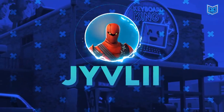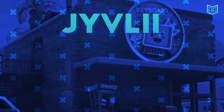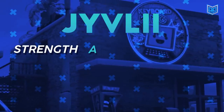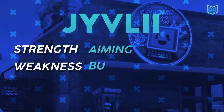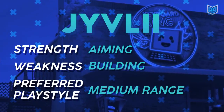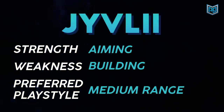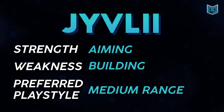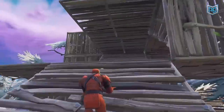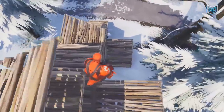Let's watch Givli, who was able to win an intense duo game all by themselves. On the survey, you marked that your strength is your aim, your weakness is your building, your favorite way to fight is with an AR at mid-range, and your goal is to learn how to rotate and fight in 1v2s. You were also on your own for pretty much the entire game, making this solo win really impressive. For your first fight, you were stranded on high ground for a long time, so I'm going to skip to the part where you start fighting.